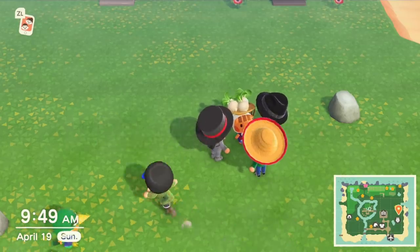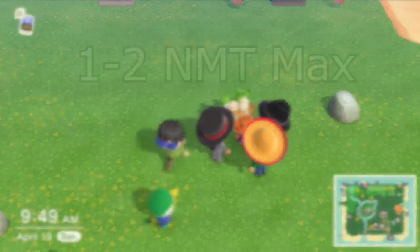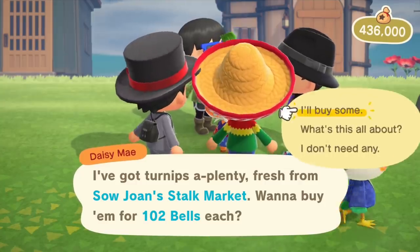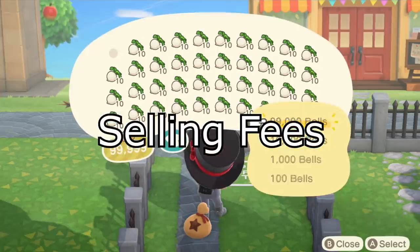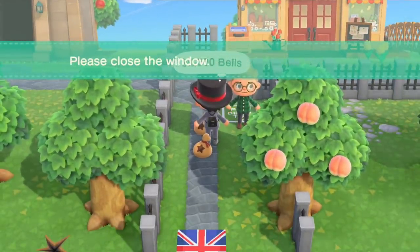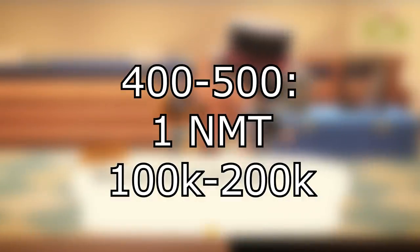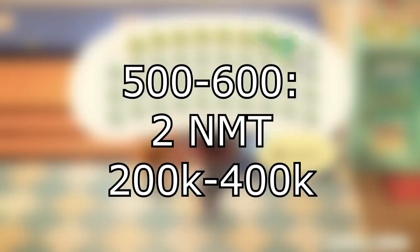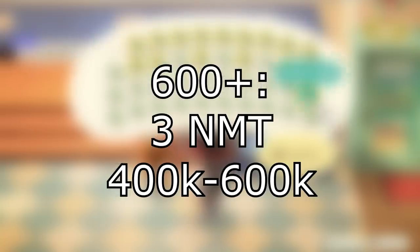Buying fees: for people opening Daisy Mae for public use, look for 1 to 2 Nook Miles Tickets max, or 50,000 to 200,000 bells max — 100,000 is standard. Selling fees: for a sell price of 400 to 500, expect 1 Nook Miles Ticket or 100,000 to 200,000 bells. For 500 to 600, expect 2 tickets or 200,000 to 400,000 bells. For anything over 600, expect 3 Nook Miles Tickets or 400,000 to 600,000 bells.